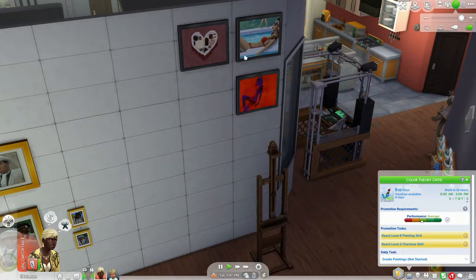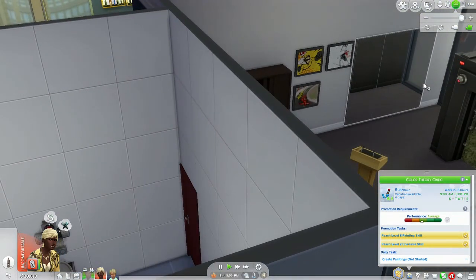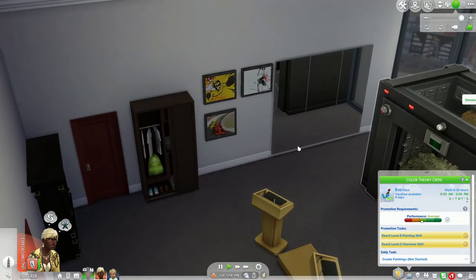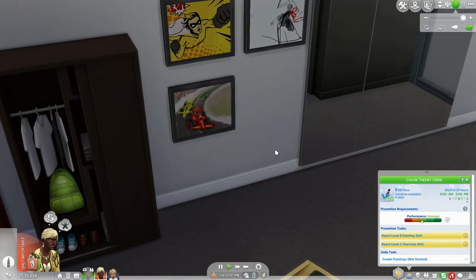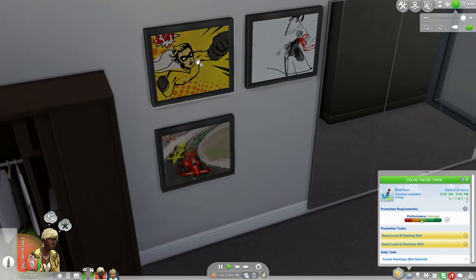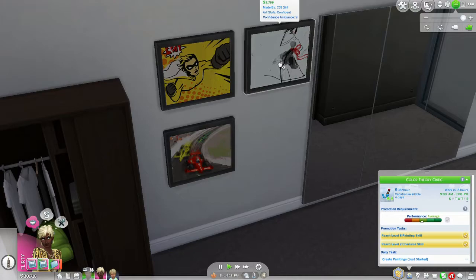There are barely any flirty paintings here. Going upstairs, we have the confident paintings — they are all masterpieces in The Sims 4. You've got this superhero thing, which is understandable for confidence, a lady in a dress — not sure how that's confidence-boosting — and a race car painting, which makes sense.